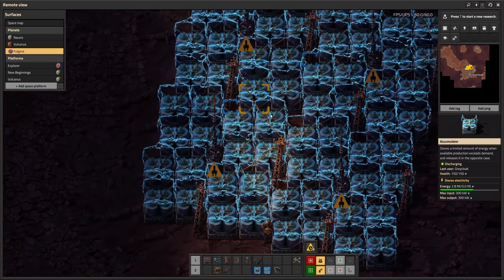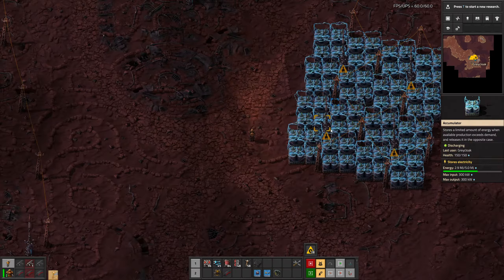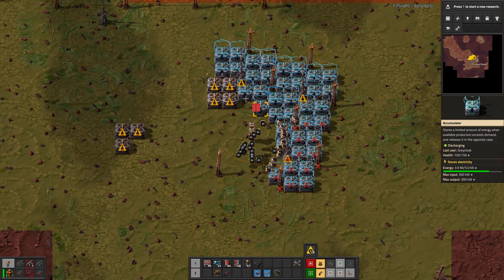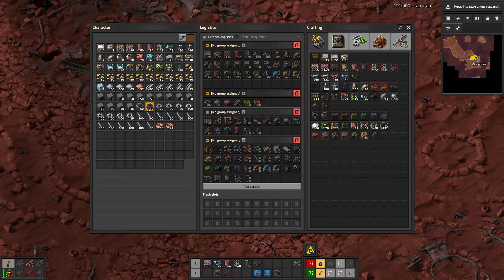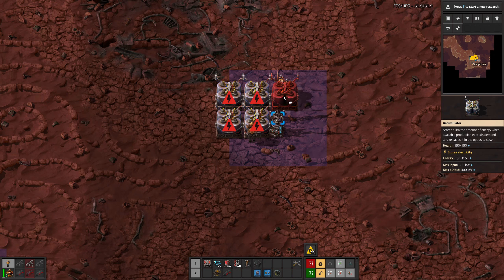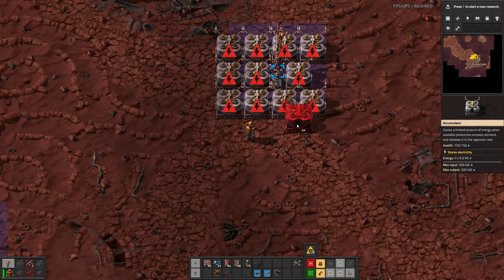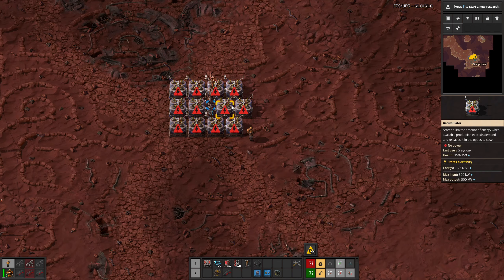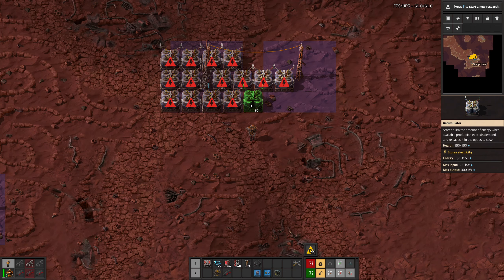I want to be able to move in these but I can't, so this doesn't help at all. We need a different design. Though I like the idea of this. I don't want to run out of resources all the time when I'm just trying to learn how to build stuff.